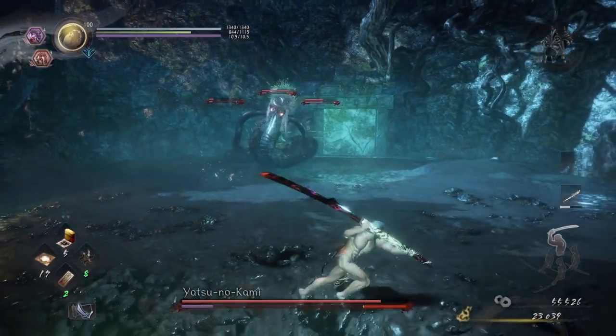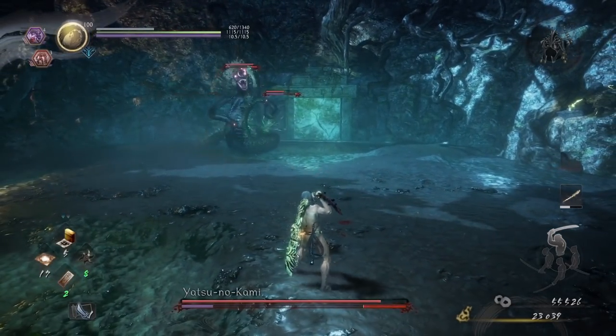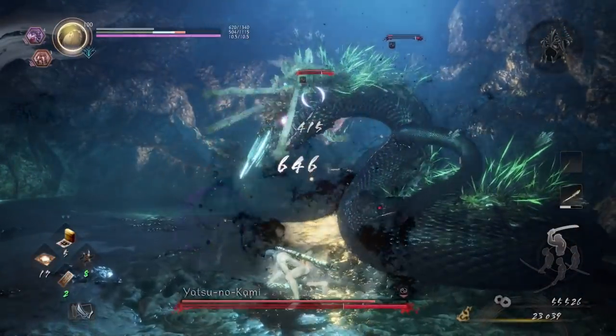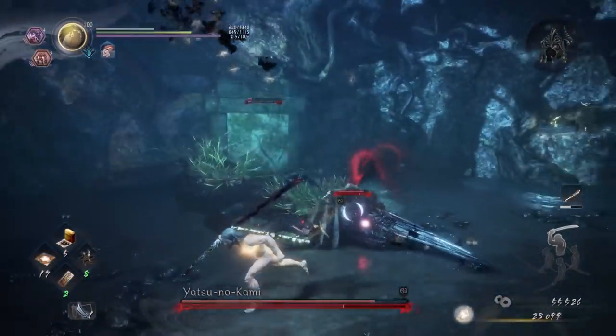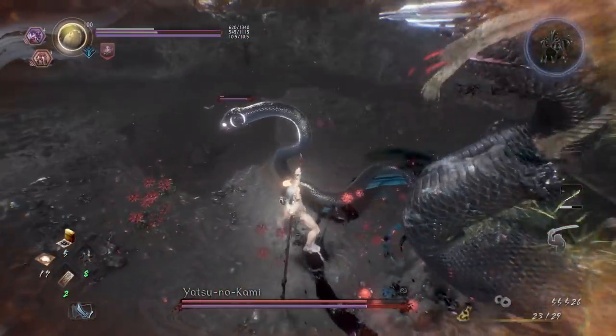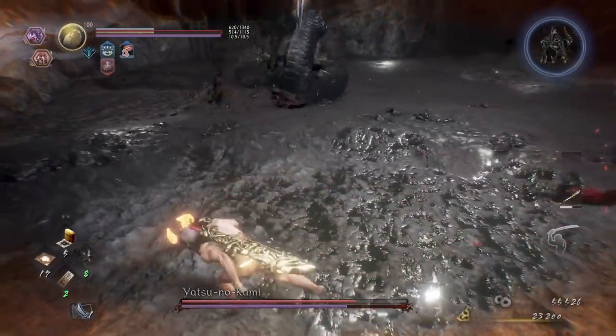Keep focusing on both of the smaller snakes until you're near death. The reason for this is because in the next phase, they fall off the main snake and come for you. The goal is to lower their health as much as possible, so they are easier to deal with when moving freely. Doing this means you'll kill one of them before the next phase even starts.